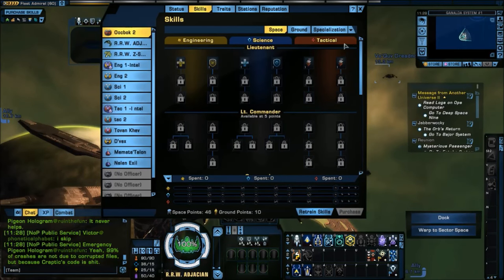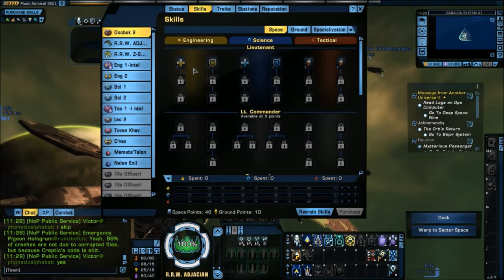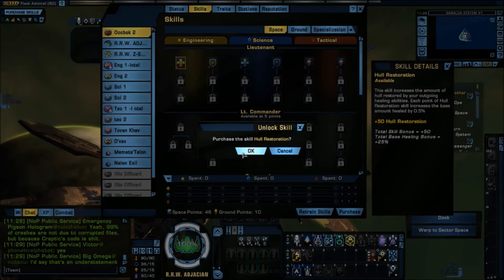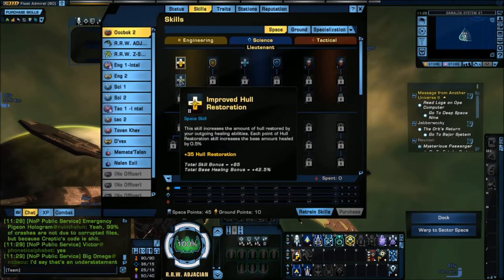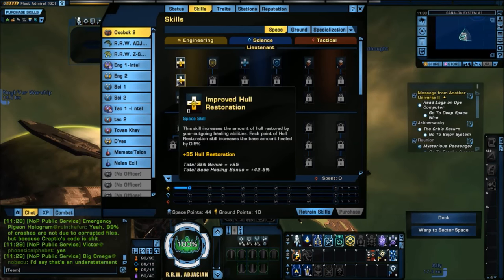This tree has three sections and five levels, ranging from Lieutenant all the way up to General. To reach General, I have to spend 35 points total in previous things. Let's get to the nitty-gritty. We have Hull Restoration, which is half of the current Starship Hull Repair. Currently, Hull Repair affects both outgoing healing and the passive regeneration rate of your hull. Two points into Hull Restoration will give your healing abilities the same effect they currently have on Holodeck, so we're putting two points in that.